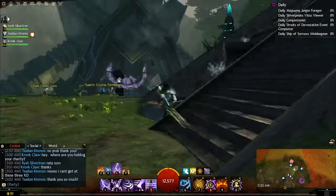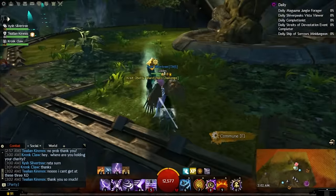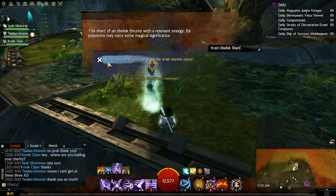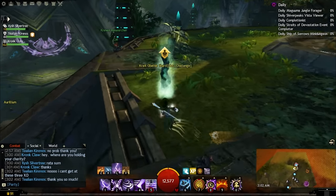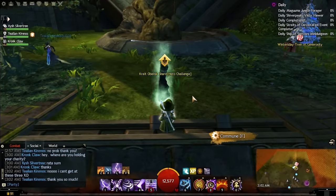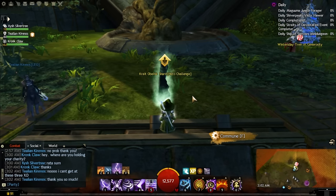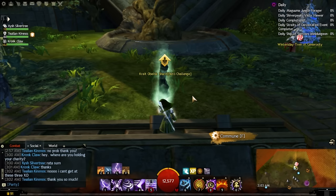Up here we have a crate node. The first time you interact with this you get a hero point. After that it basically serves as a ley line confluence point where you can merge — I think it's 25 quartz crystals — into a charged quartz crystal. So instead of going to Queensdale or whichever point of power you usually use, you can just come to your home instance.